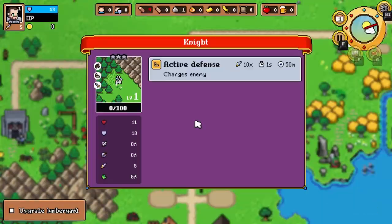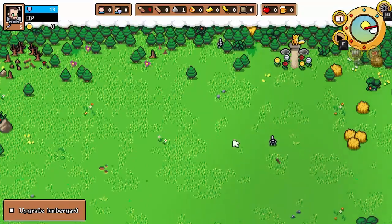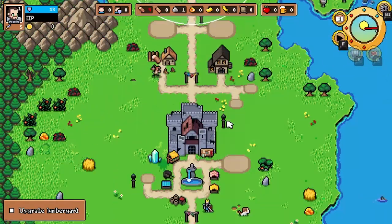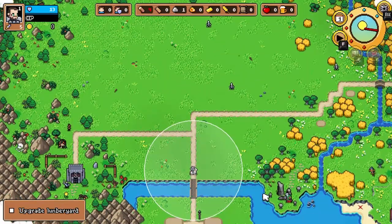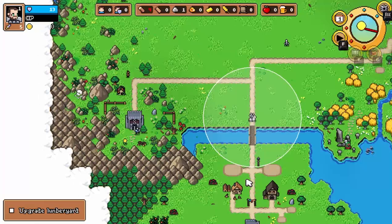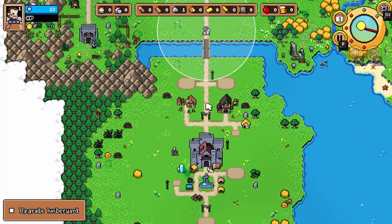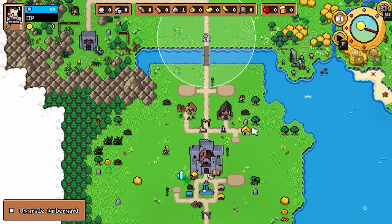Here's our first skeleton, and our knight — our main hero — will go out and kill him when in range. Here's our second skeleton working his way in. We will lose the game if our knight dies. We hit our four wood, so let's go ahead and build that second house. We can't build the quarry yet because we just spent all our wood, so we'll have the second person go into the lumber yard and start chopping down a bunch of trees.